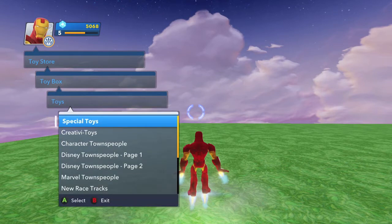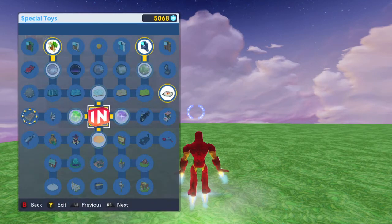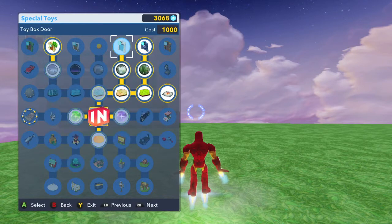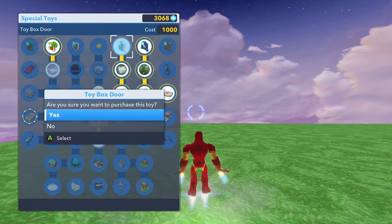Once you have the money, you want to head into a toy box and go to the toy store. Go to Special Toys, and you want to go to this part of the tree — it is the Marvel Hall of Fame. Buy your way down and around until you get the Toy Box Store. It will be right here.